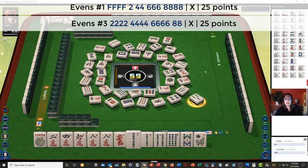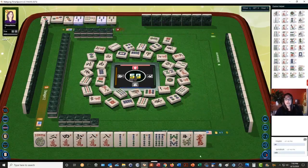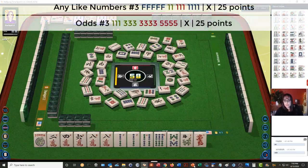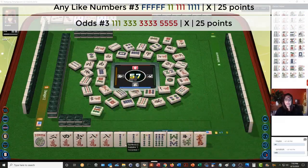Three bamboos. Four crack. There are two 4 cracks out and a 6 crack. I think the red dragon can be discarded. So they're playing the second or third — playing the quint-like number hand with those threes. Four bamboos. We'll pass on that. Nine dots. East wind. So we'll just hang tight.